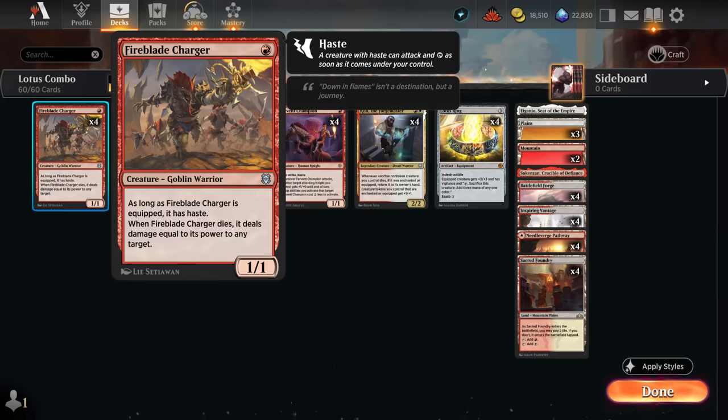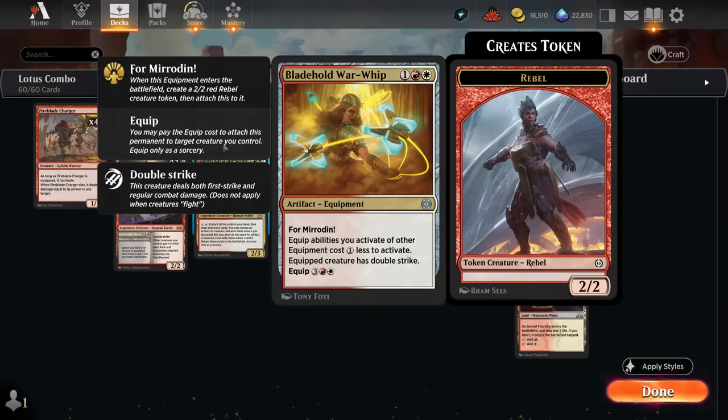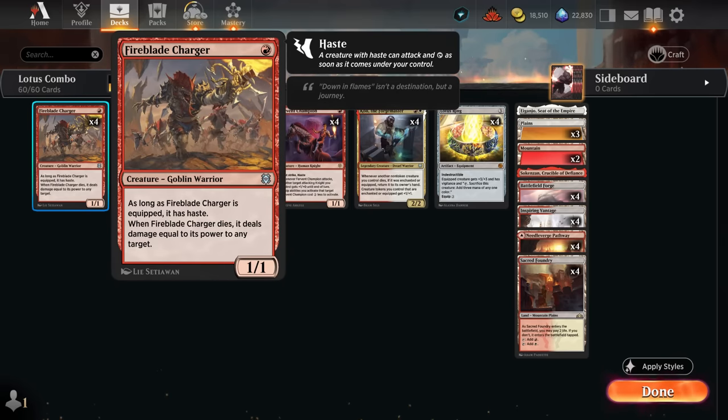We only need to discount the equip cost using Bladehold War Whip — an equipment with 'For Mirrodin!' that comes attached to a 2/2 Rebel Token giving it Double Strike. We just care about the equipment part, which discounts equip abilities by 1. Or we could level up Fighter Class, which starts by searching up an equipment — helping find Lotus Ring — and at level 2 it discounts equip abilities by 2 mana, which sets up our Fireblade Charger to combo off.